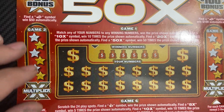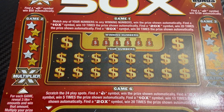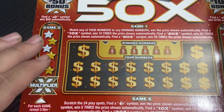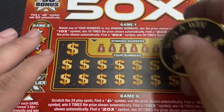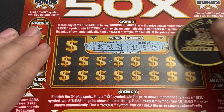Moving on to the Super 50x — we have ticket 28 and 29 of this book. Sorry for the glare. For game one it's a matching number game, or find the multiplier symbols. I don't think I've found the multiplier yet. For ticket number 28, little scratch off there — nothing there. Let's use Viper Scratch Off form. For game one, we need to match 46, 41, 34, 43, 5, 36.